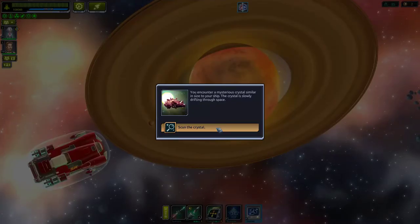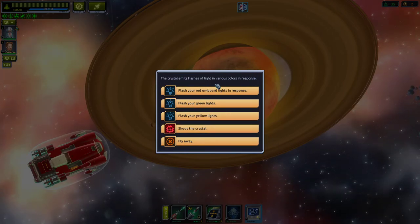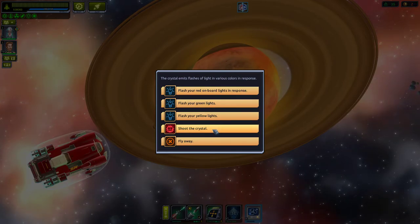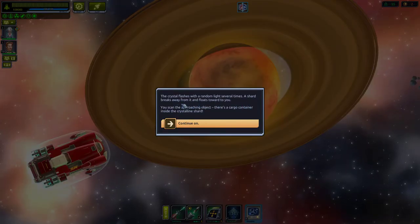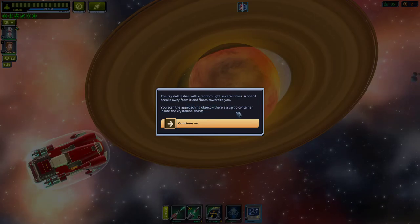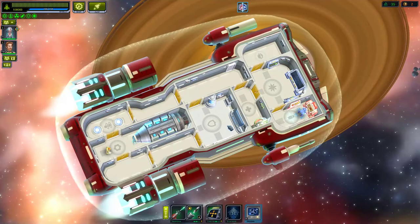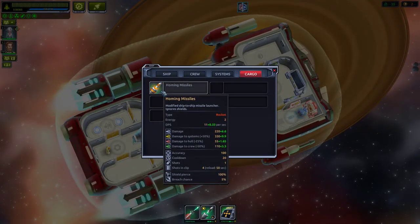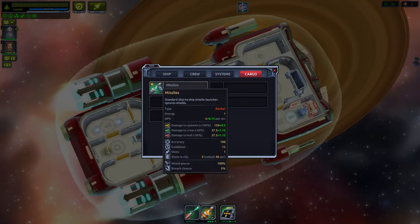A crystal entity! Scan it — it emits flashes of light in various colors in response. Flash red, flash green, flash yellow — we choose green. The crystal flashes several times and a shard breaks away, floating towards us. Inside the crystalline shard is a cargo container: homing missiles! That's awesome — ship cargo item acquired. 11 damage — what a great upgrade!